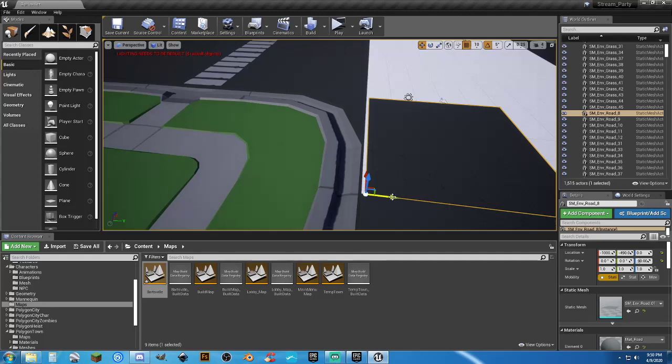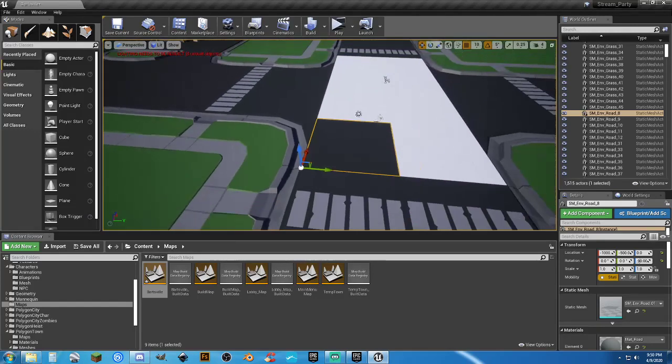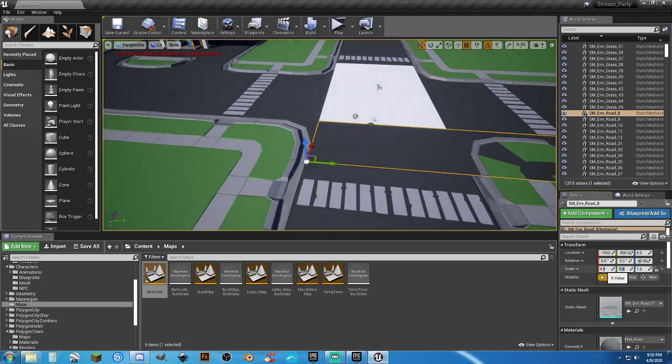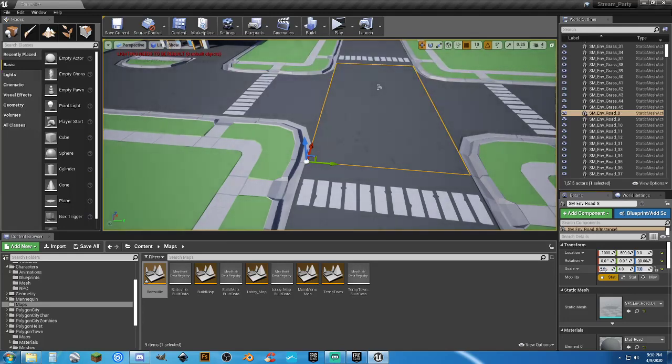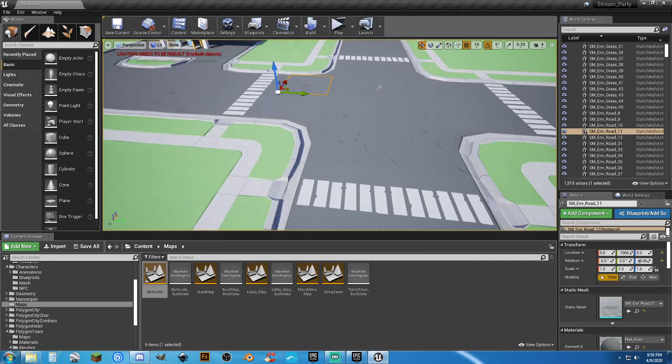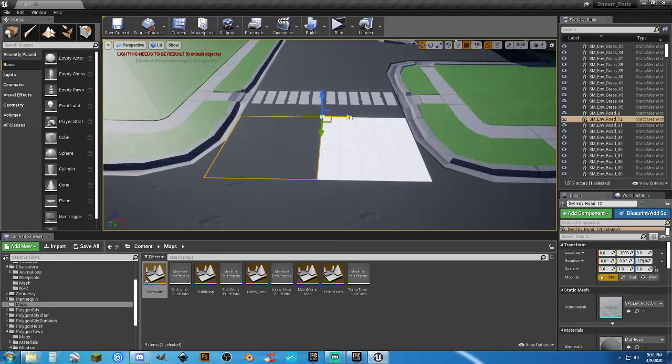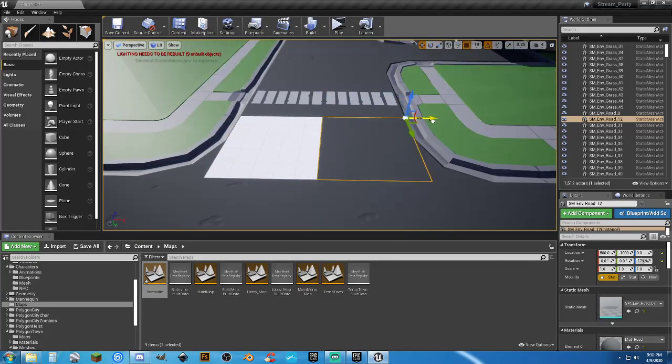So that whenever the sun is down, I want to be able to turn street lights on at nighttime and turn them off during the daytime.